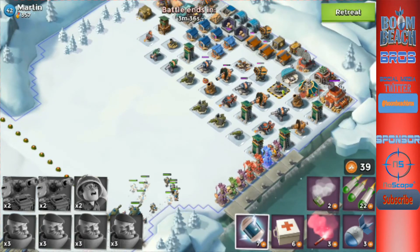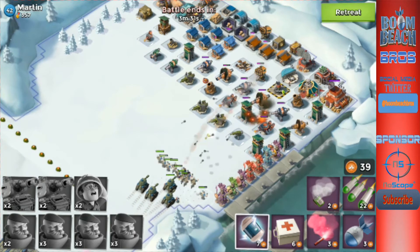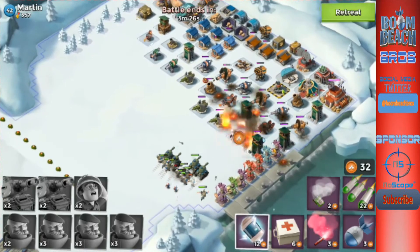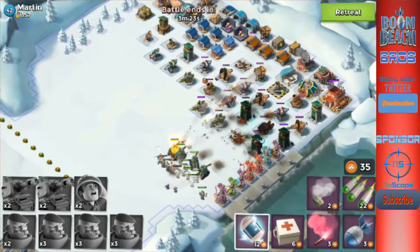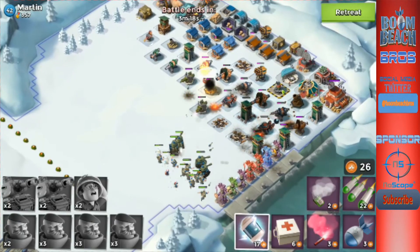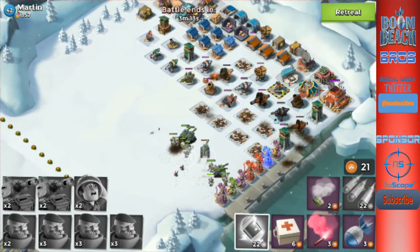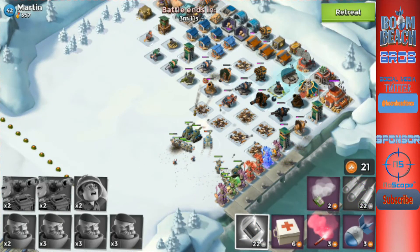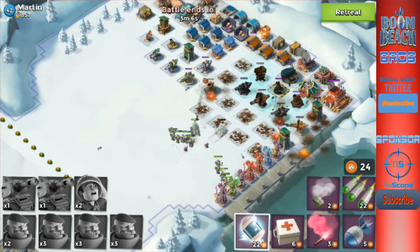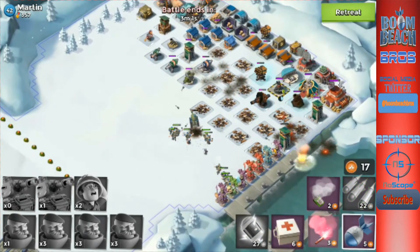Saving up our Gumbo, hopefully we can throw something down to protect our guys. Throw a shock down — we got our first shot off. Let's fix this up, take out that sniper. Now we need to worry about the laser beam — throw another shock down. The overthrow is taking out the boom cannons.